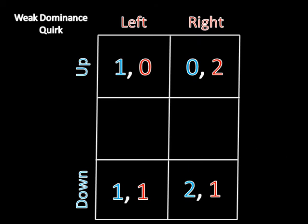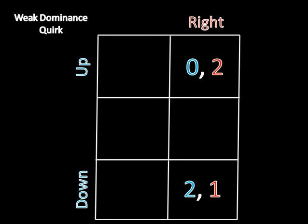That would leave us with this remaining game. Now you should notice that right weakly dominates left for player two. So if player one was playing up, then right is definitely better than left because this two is greater than this zero. And if player one is playing down, then player two is indifferent between left and right because both of these are one. So right is always going to be at least as good as left. We eliminate left, and now obviously player one is going to play down because this is a two and that's a zero, which leaves us with this pure strategy Nash equilibrium: down right.